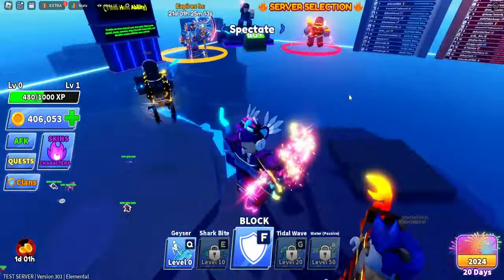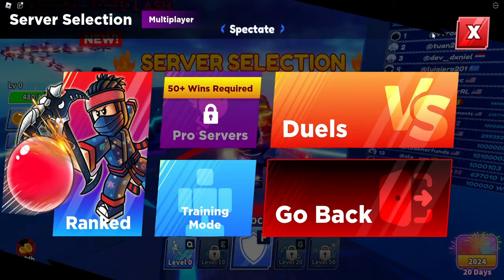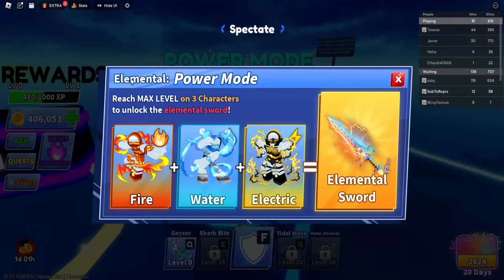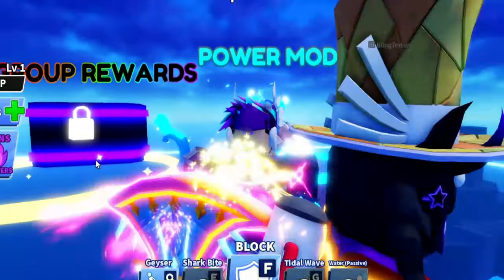Next we have the Elemental Mode. If you go to server selection, you can find it called Elemental Mode. Once you get there, you'll see Power Mode, which includes three characters: fire, water, and electric. Once you max out all three, you get a new Elemental Sword. I'll be showcasing the max level characters in the next video — link in the description.